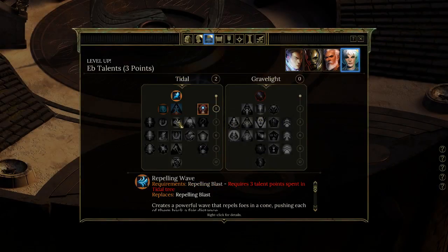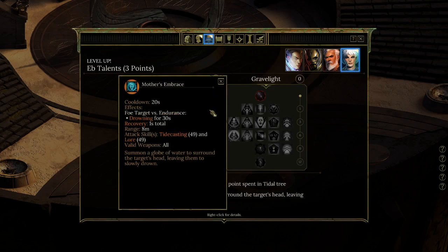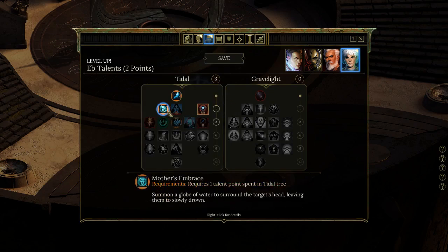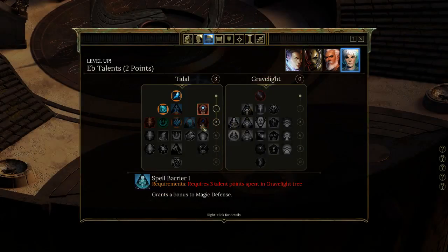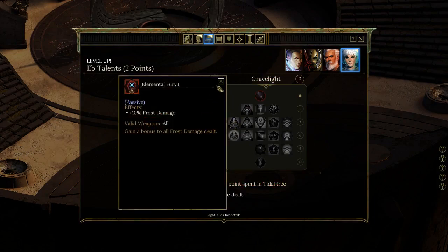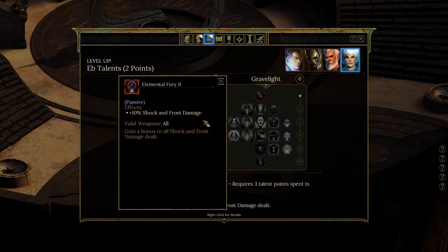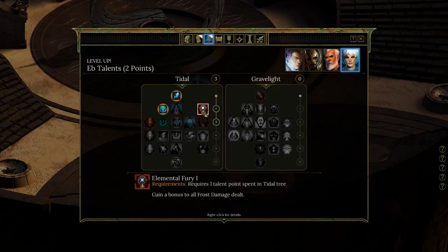Now I can buy one of these and have access to the next tier immediately, so I should be careful. I can reduce hostile afflictions to 80% of their duration — making all bad things last 20% less time. Or go for Mother's Embrace: summon a globe of water. I do like that one a lot. Now we're in the next tier.